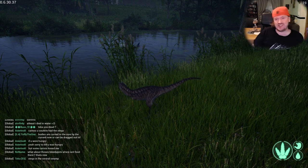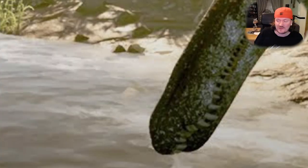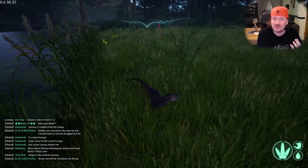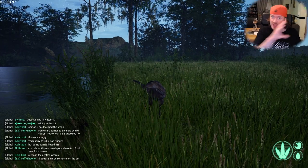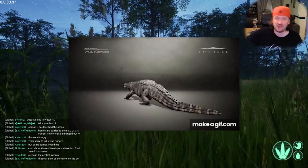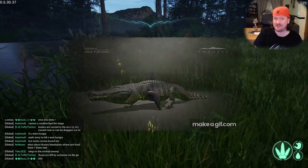Imagine you're a baby Spinosaurus or a Suchomimus — you're hungry, there's no food around, but there's a water source. You could head to the water source on the bank and try and get this schooling of fish, but would there be a Dinosuchus in wait? It could just lunge out with this new grab mechanic, pull you in, drag you underwater, and essentially you'd be their food where you were going for food. It's really interesting.